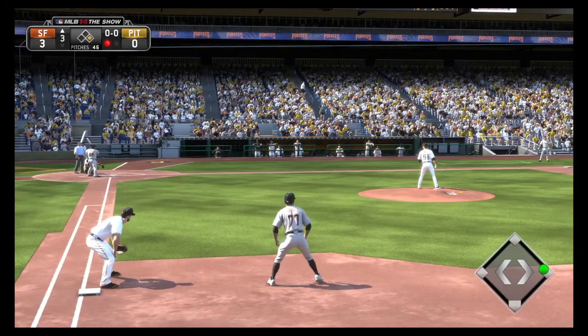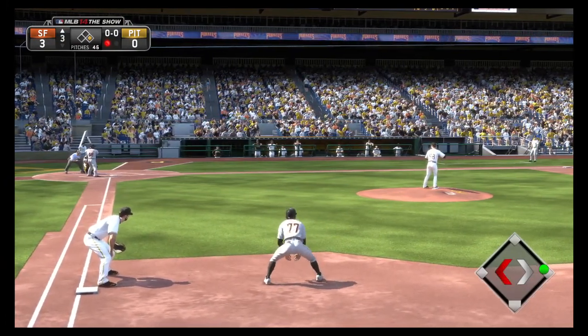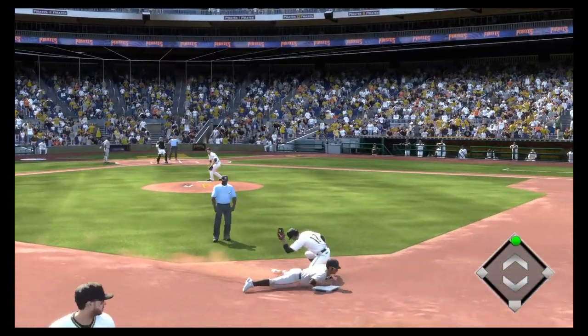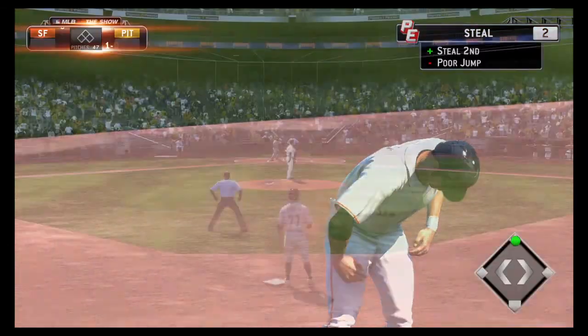Pablo Sandoval will step forward now following the walk. He'll hit with a definite speed threat at first and one away — you can bet he's going to see that. Meanwhile, the throw down to second is not in time and it's a stolen base.